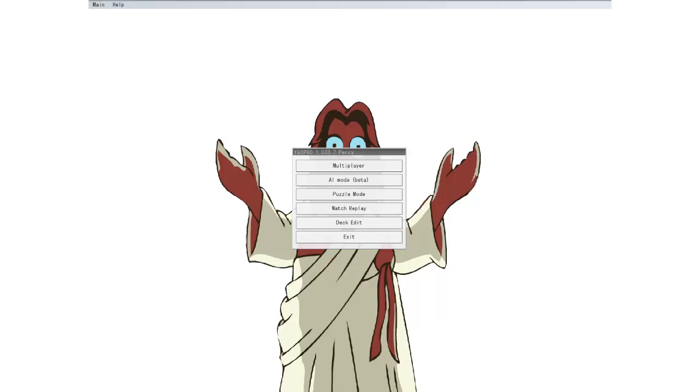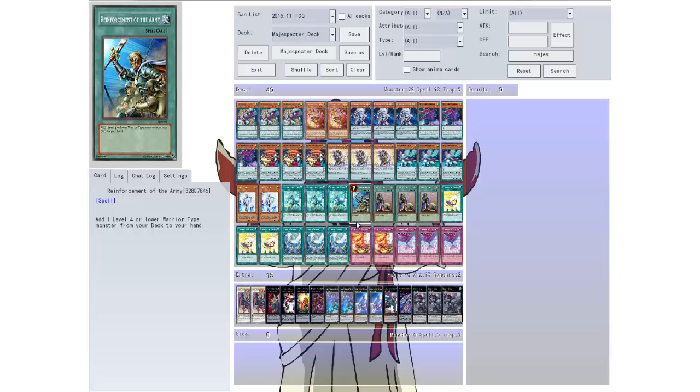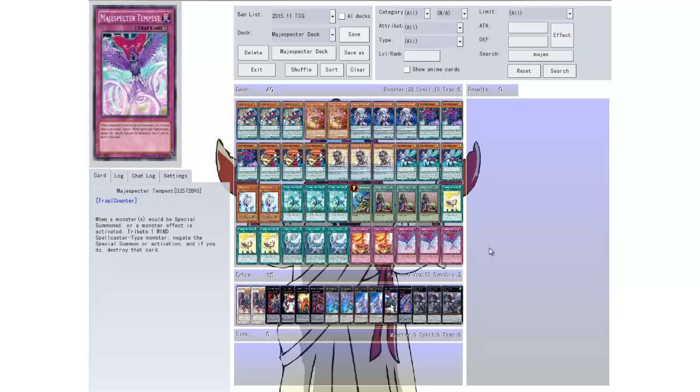What up people! Welcome back to some more Yu-Gi-Oh! So I was looking online last night and I saw this deck, the Mage Specter deck. I have changed it a little bit, just a few tweaks here and there, but nothing major really. If you look online you should be able to find this deck pretty easily. This deck could be fun, so let's get into the profile.